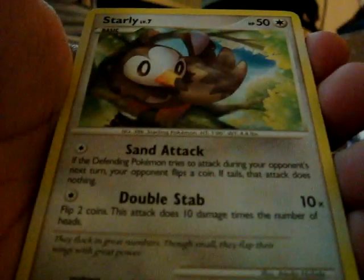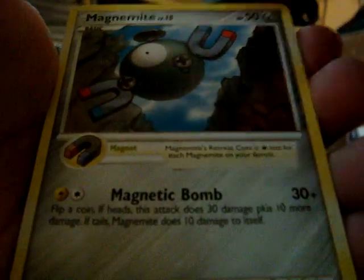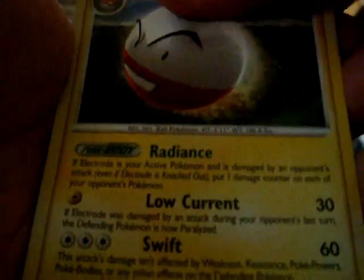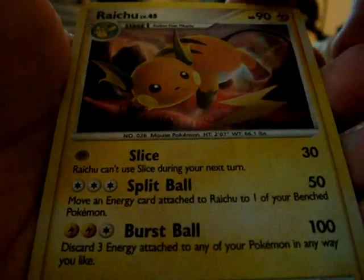Duskull, Starling, Pikachu, Magnemite, Boltorb, Savly, Electrode, Pizzle Swine, Entero, Energy Switch Reverse, and Raichu. Cool, awesome.